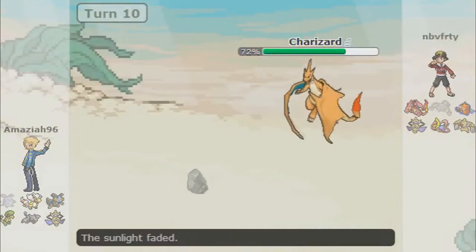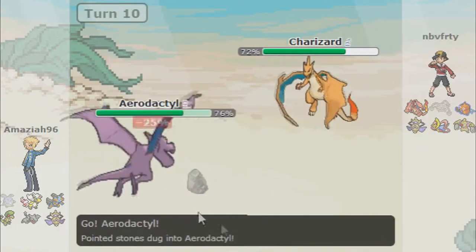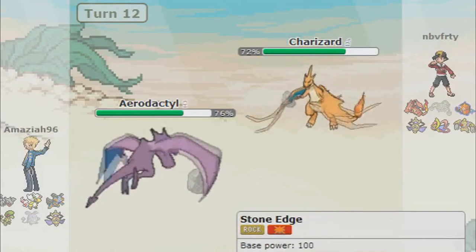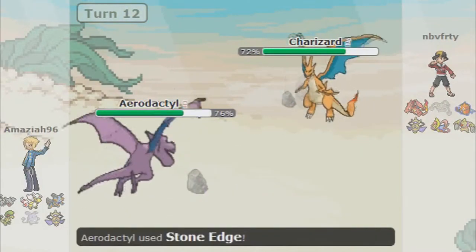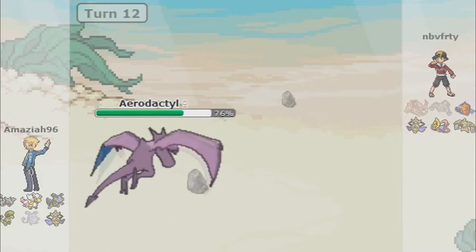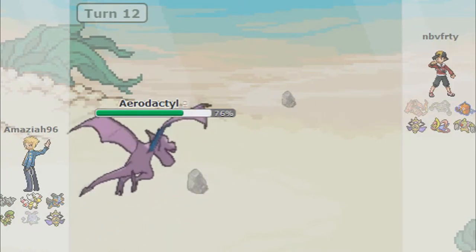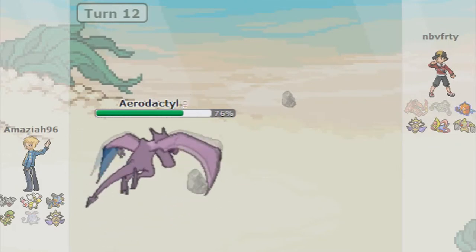Seeing as how much my Azumarill has already been taken down, I might as well just let it be collateral and die so I don't waste other Pokemon's health. I come in with my Aerodactyl in desperation and go for Stealth Rocks first. I probably should have gone for Stone Edge because it could have taken it out. I go for Stone Edge next seeing as he went for Solar Beam, and I take this Charizard Y out. That's some pretty amazing damage — I'm very surprised. So we have our Stealth Rocks up now.